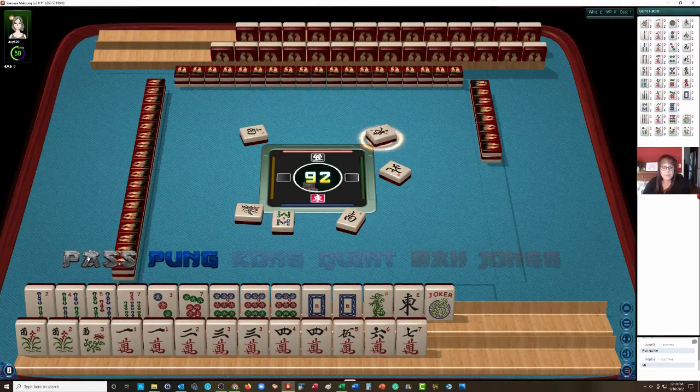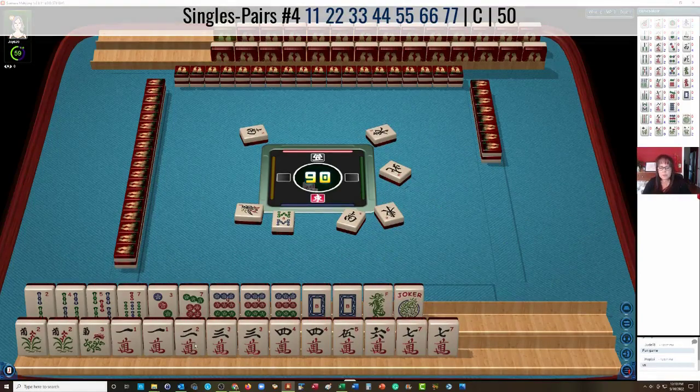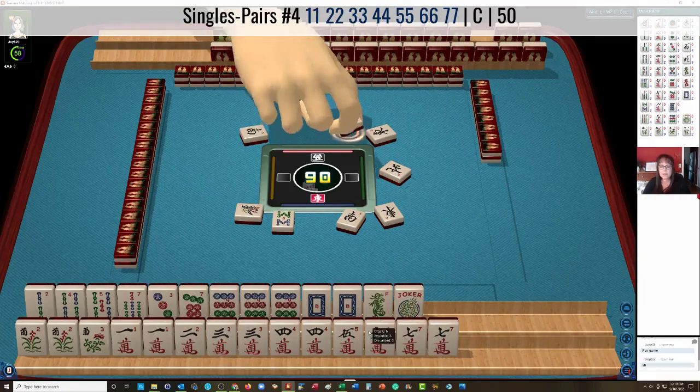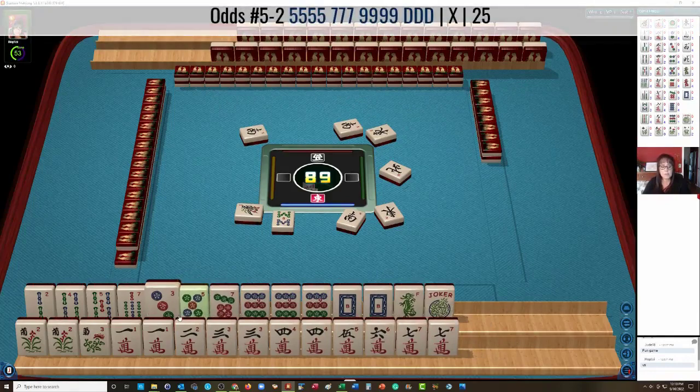East Wind — there goes the East. I think we should let that go. East Wind — this pair hand down below is coming in. 7 consecutive pairs. We need 2 crack, 5 crack, 6 crack in there. South Wind. There's a 5 dot. Looks like 5, 7, 9 — maybe with dragons. Looks pretty good.